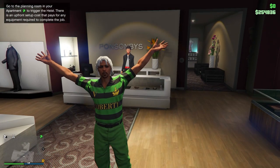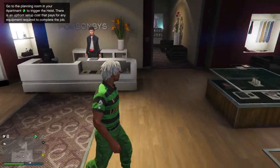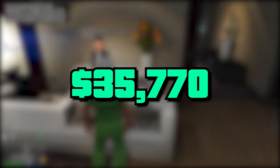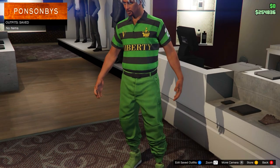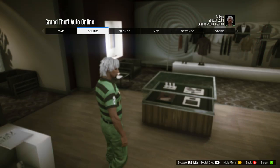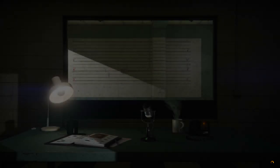To start, go to any clothing store on the map - it doesn't matter which one. You'll need to put all your money into your bank. Once you've done that, equip the outfit you'd like to keep. By doing this glitch, all your saved outfits will be deleted, so delete all your saved outfits yourself to make sure nothing goes wrong. They get deleted regardless. From here, go to swap character.